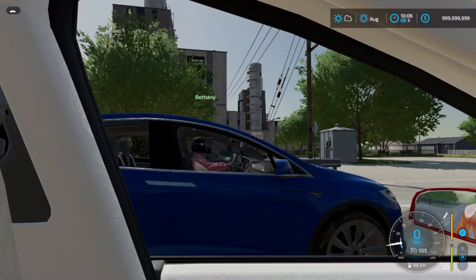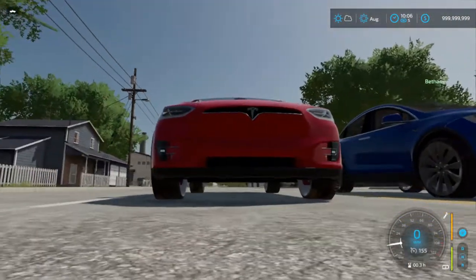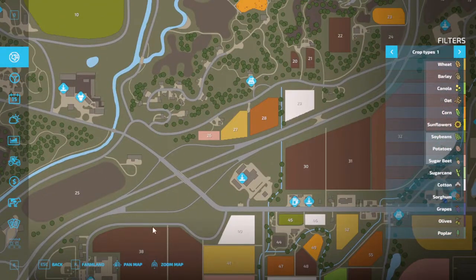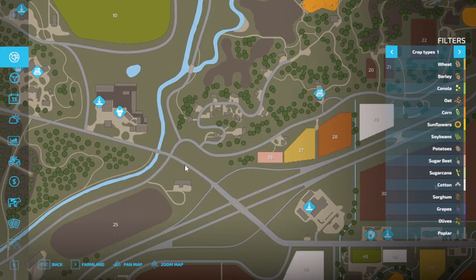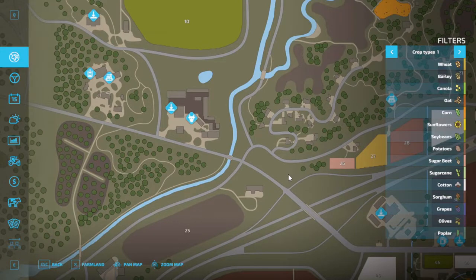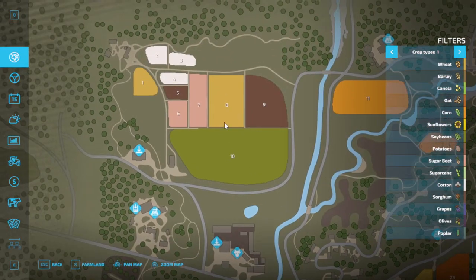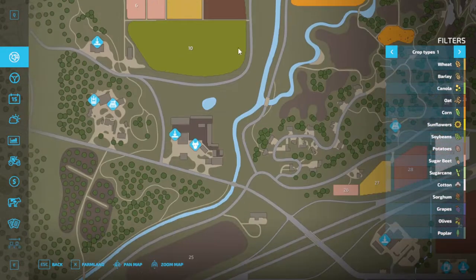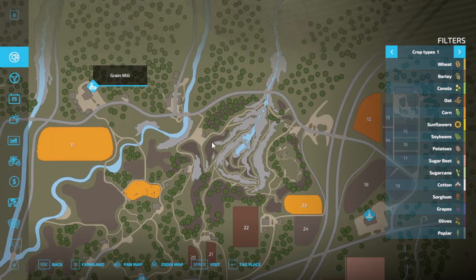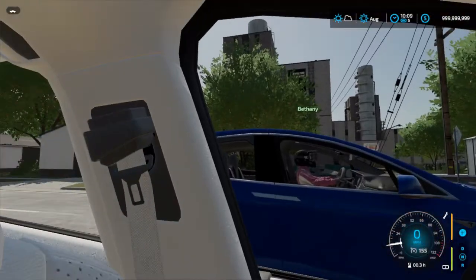Hey guys, it's the engineer here, and today I'm gonna be racing Teslas with Bethany. We're gonna do best out of three — first over to the animal dealer icon wins. The first race is gonna be to here, second race will be up to here, and the third race will be up to the green mill.